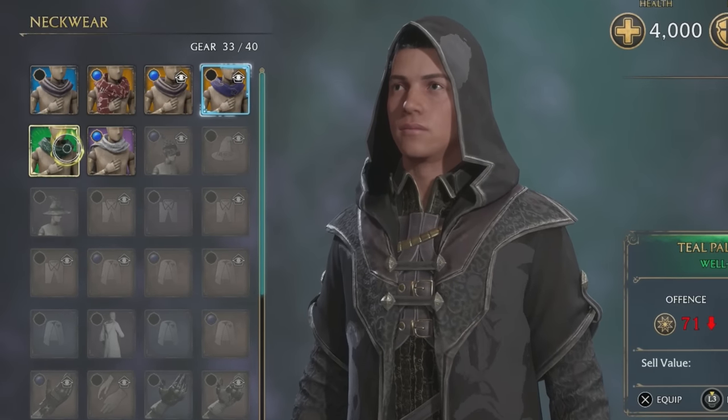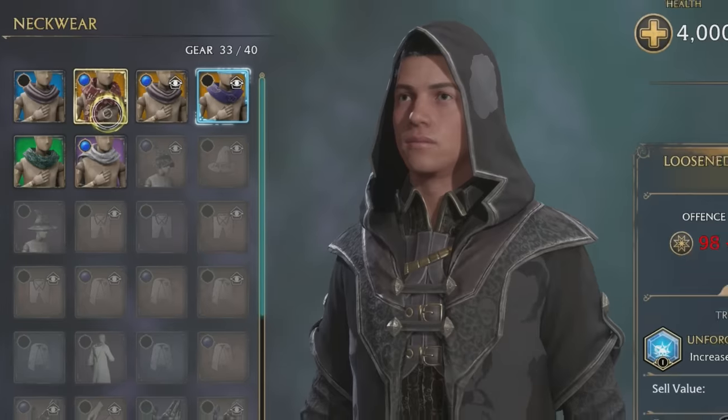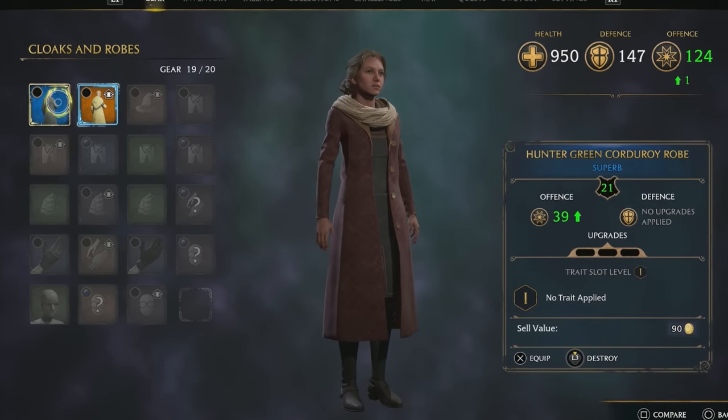You'll find four rarity levels of gear: Green Well-Appointed, Blue Superb, Purple Extraordinary, and Gold Legendary, each with higher maximum possible stats. However, optimizing your stats isn't as simple as just using the highest rarity gear you have.